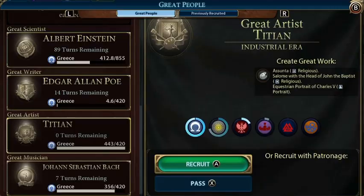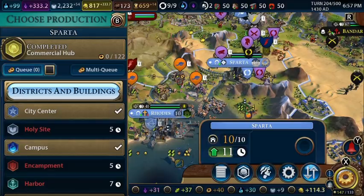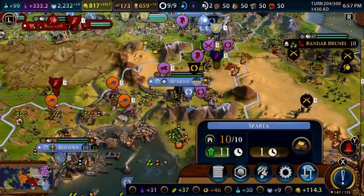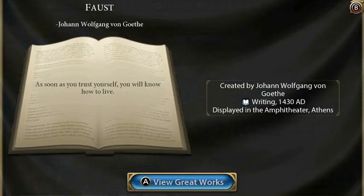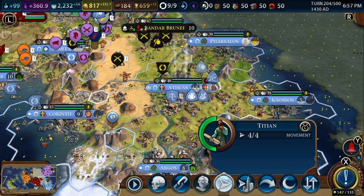We can get one more great writer and another great artist. Let's repair the market so we can send the trader again. Granada is ours again — beautiful. We've themed an art museum in Argos, which is amazing. We can theme an archaeological museum soon enough. We're going to create a great work of art and then send this guy to the city.